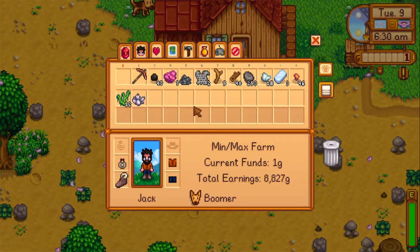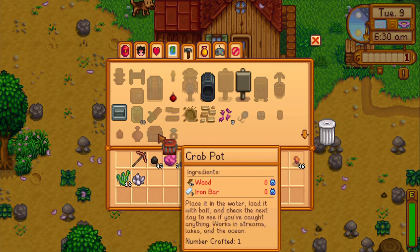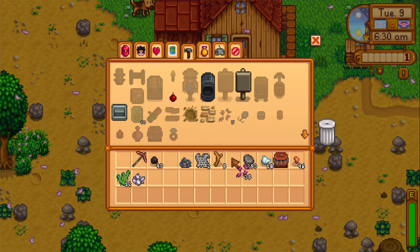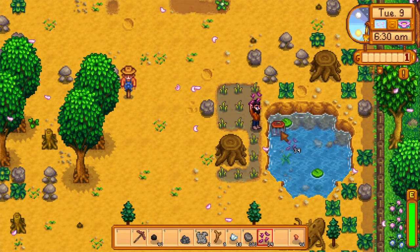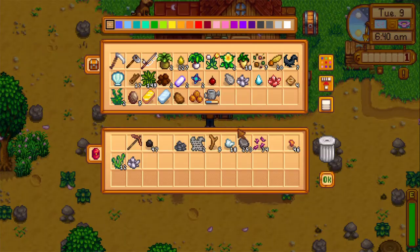One last thing before we go: we are going to make a crab pot today. These are bug meat, and we're going to stuff it full of bait. Hopefully we can get a solar essence today and three more bat wings. The bat wings should be pretty easy.